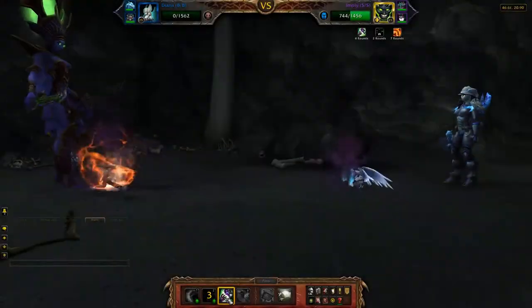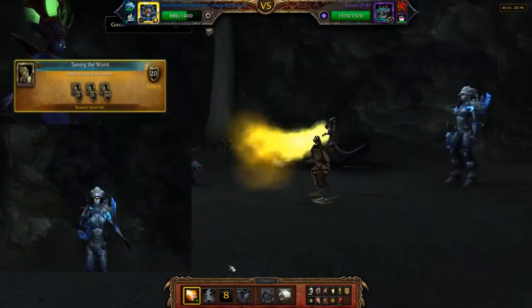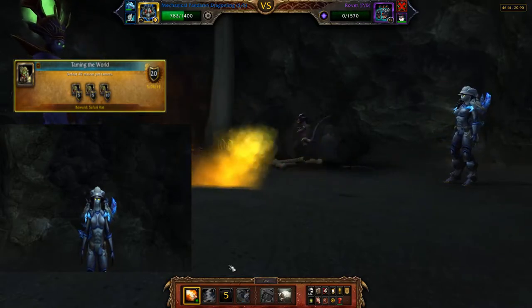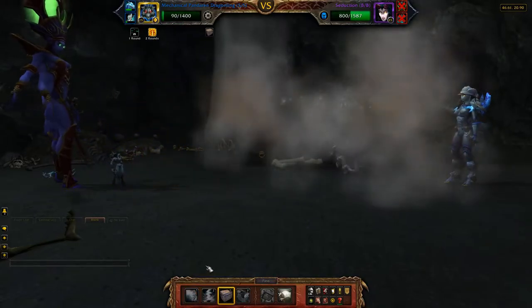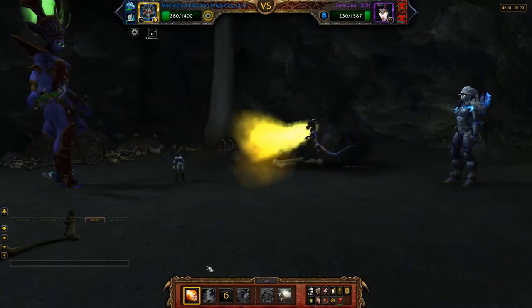Step 3: Battling Pet Trainers. Once you have a well rounded pet collection, you can start defeating pet trainers. The goal here is to defeat 40 master trainers and obtain the safari hat, which increases pet battle experience by 10%. Trainers are always a good way to level up battle pets. There are a plethora of trainers that can be two-petted, which basically means using two level 25 pets to defeat the trainer while boosting a lower level battle pet.